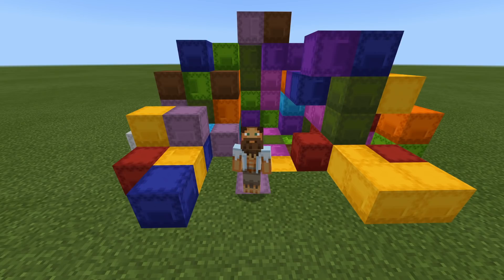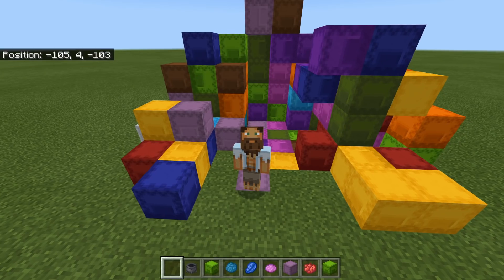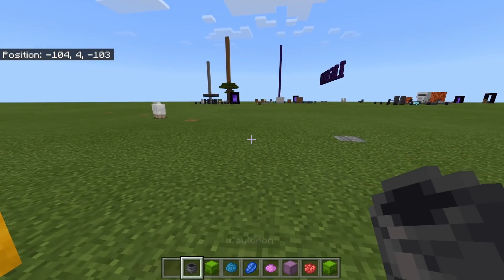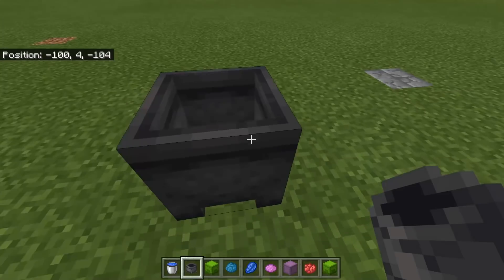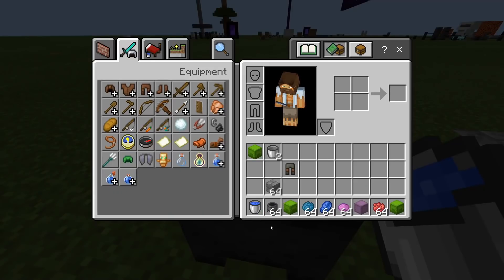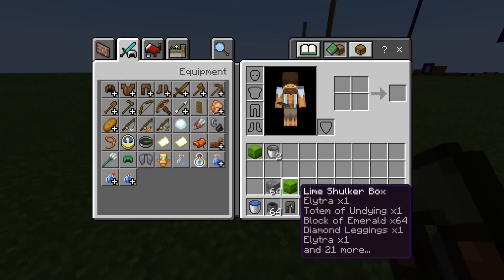If you didn't know, washing basically means you can use a cauldron for a number of different things — you can use a cauldron to dye armor but you can also use it to wash. Let me show you what that means. If we go ahead and grab some water and a cauldron, grab these leather pants — you can see they are dyed.